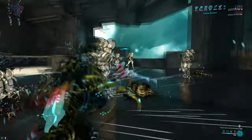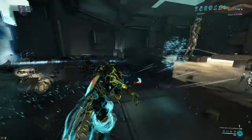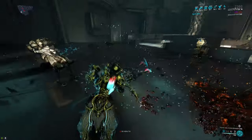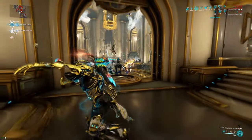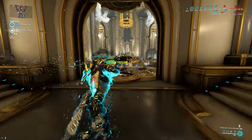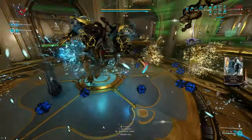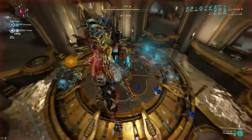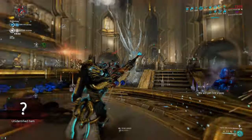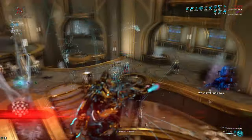Its main downside is once again the ammo — it's actually even worse than on the Kuva Zarr, because instead of having 10 total rounds you only have 5. So it's basically unusable in anything other than high density endless missions. But when you get it going and you have a steady supply of ammo, it is a thing of beauty. There's a reason this weapon is so scuffed — it was so popular they kept nerfing it over and over again, but even with those nerfs it is still one of the best explosive weapons in the game. So do yourself a favor and pick the Kuva Bramma up, just bear in mind that it only really works in high density endless missions.